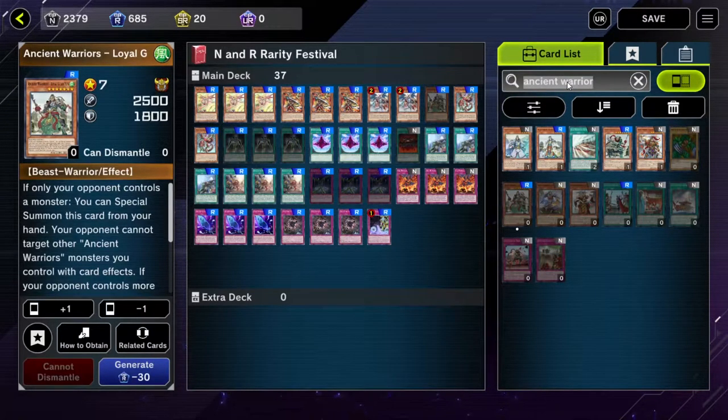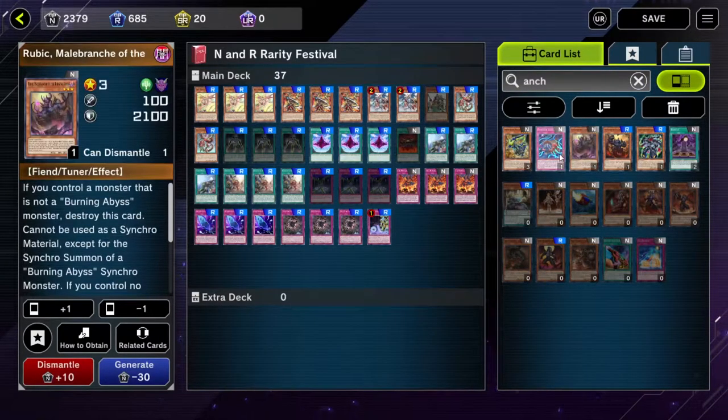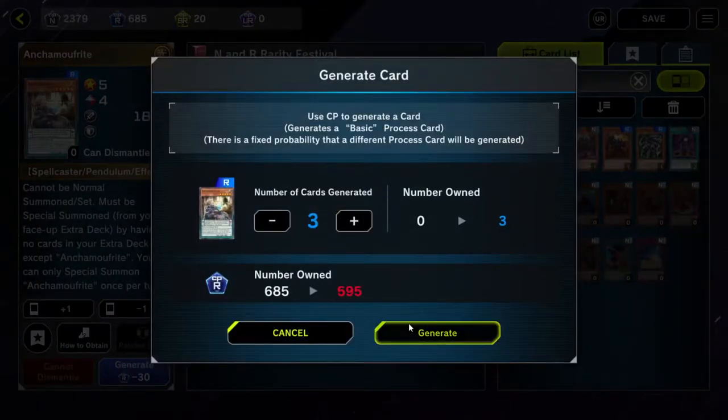And then three Anchem Morphite? A-N-C-H. It is that Pendulum guy on the second row. Pendulum guy? How many? Three. And that's it. No Extra Deck. Oh, that's right. No Extra Deck. Damn! Saving a lot because of no Extra Deck. Yep. Alright, let's build this up.